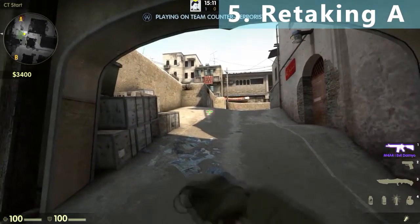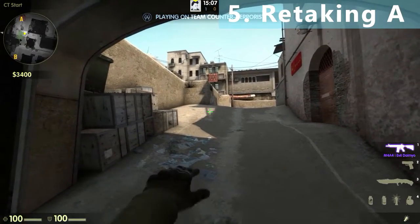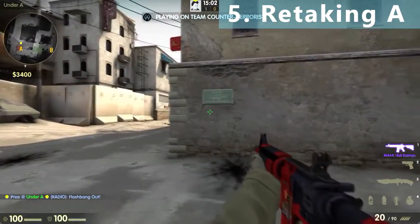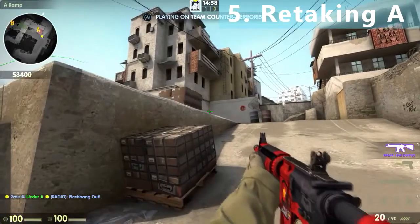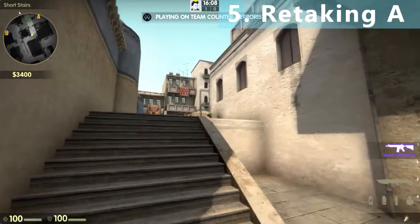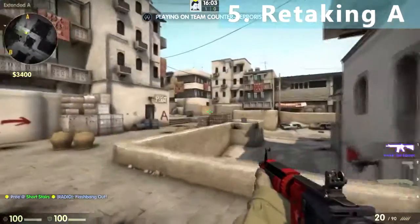If you want to retake A from city, just aim at the middle of this shadow and do a running flashbang like this — this will completely blind the long guy and the guy holding from goose, and you can get one or two kills. If you want to retake A from short, you can throw a common flashbang like this and enter the bombsite.